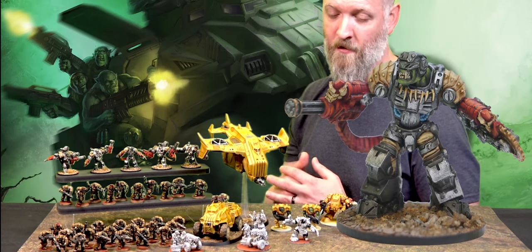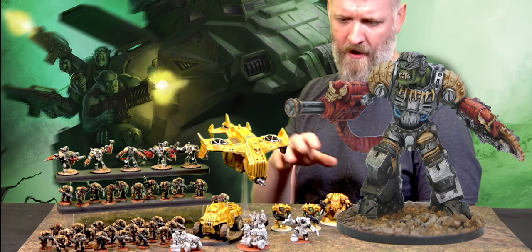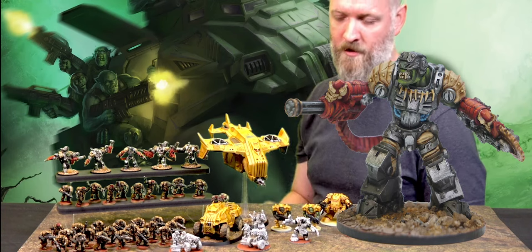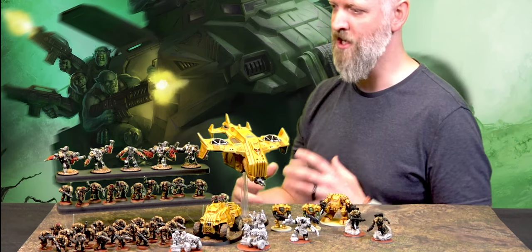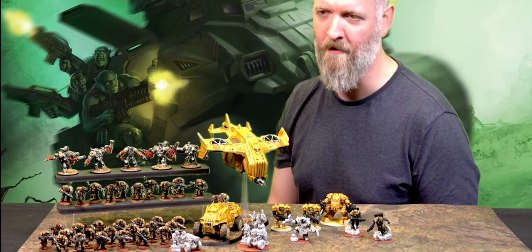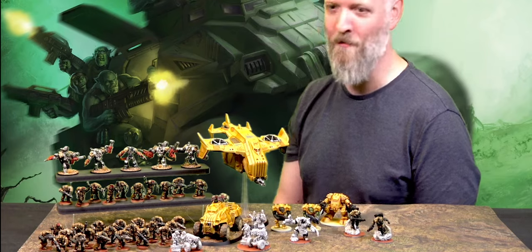For the skin I got some new Pro-Acryl paints and wanted to give those a go — it was a dark black-green highlighted up to a yellow-green, which is quite a striking bright green. That's the tone I've set for the skin across the army. Thank you very much, Martin — we're looking forward to seeing the rest of it all finished! Yeah, I can't wait till I'm done.